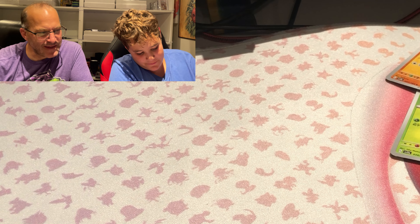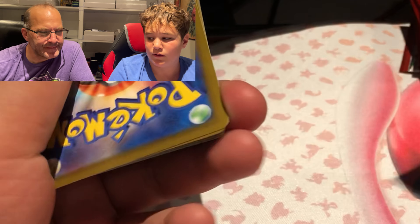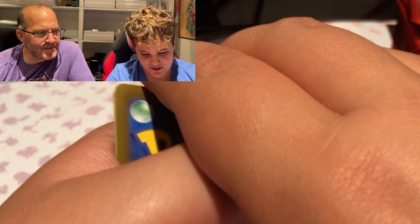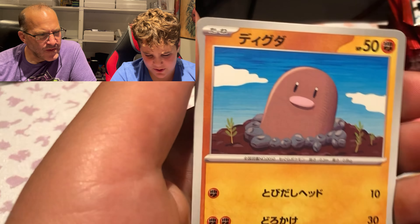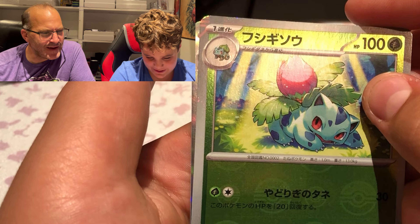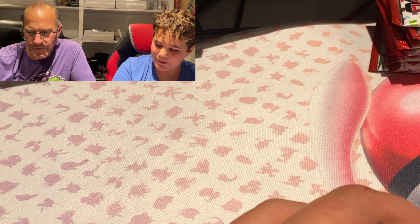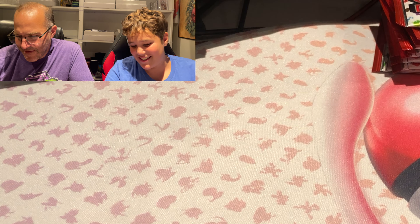Maybe we'll get lucky and there'll be an SAR — there's still a chance at a Secret Rare of some sort, a full art, or even a God Pack. There are A-Specs in Japanese, but not sure if there's one in 151. No Master Ball — Diglett and Ivysaur. Gengar! That reminds us — in about a month we're going to open some Trick or Trade packs because Halloween's coming up. Spooky season! Hashtag spooky in the comments, and we'll send you this Gengar.